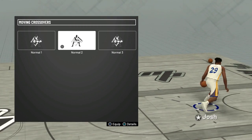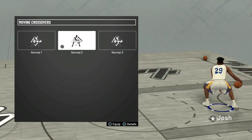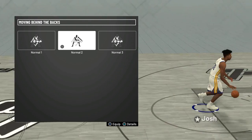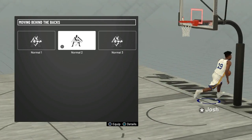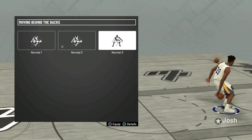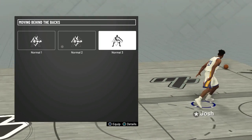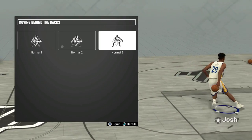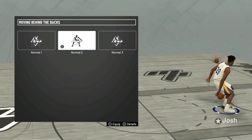To start with the moving crossovers, I chose Normal 2 — Normal 3 is also a very good moving crossover but Normal 2 is a tiny bit faster. The same thing goes for the behind the back; I ended up choosing Normal 2 instead of 3 because it's a little faster. Normal 3 might create a little bit more space on the fast break, but I'm going for speed so I'm going with Normal 2.